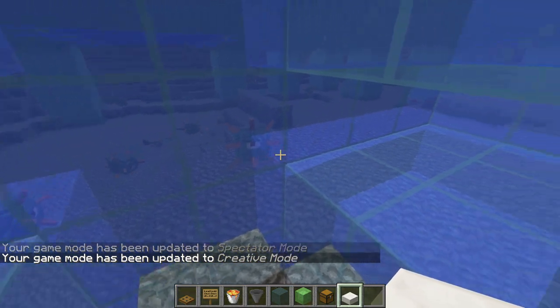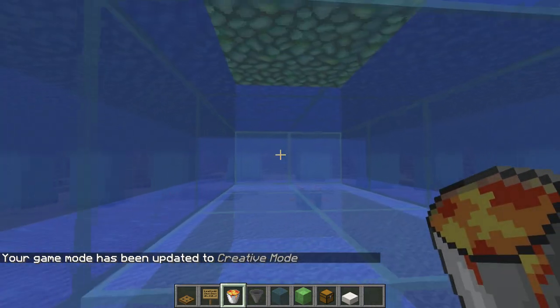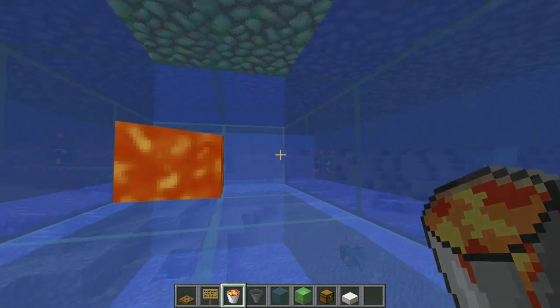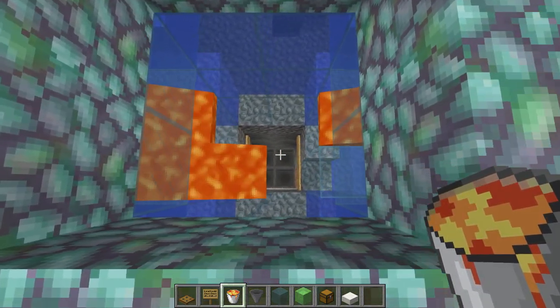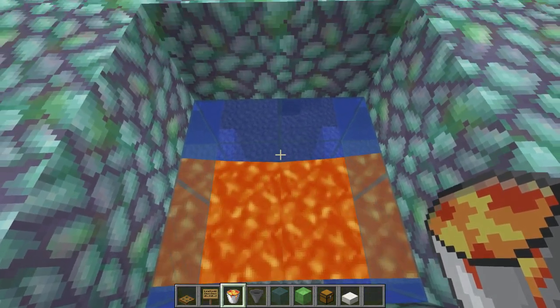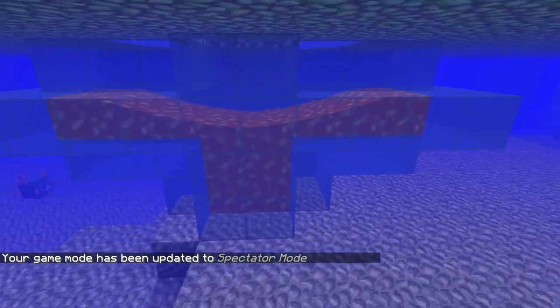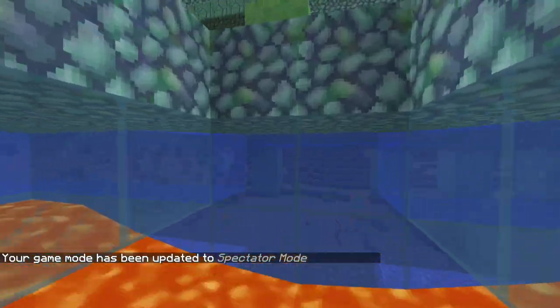Once you've got the item collection set up, go to the space up top and place the lava. Be careful not to get burned — take a fire resistance potion or place some blocks so the lava can't hurt you right away. You'll see the lava flowing to the center, meeting up there, and flowing down for three blocks so the guardians take just the right amount of damage.